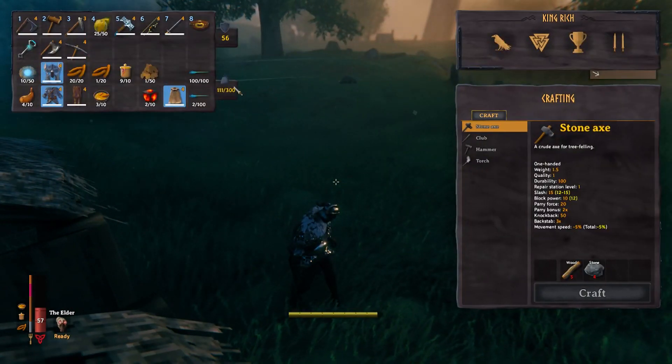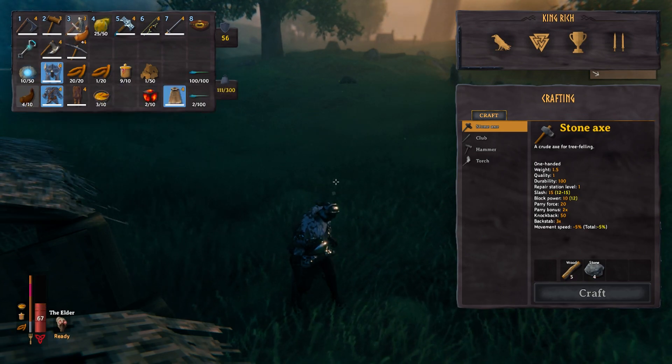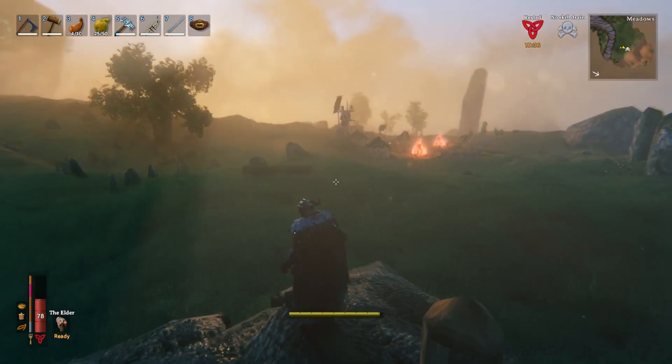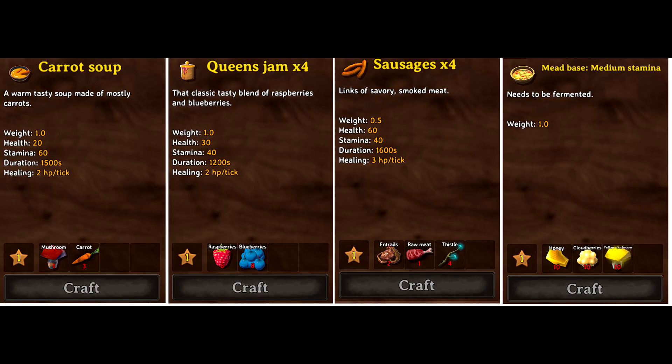The first thing we're going to go over is food. The most important thing here is stamina — with stamina you can avoid getting hit for a long time. I personally took carrot soup, sausages, and queen's jam. You're also going to need a fermenter to make stamina mead, which is really important. If you don't manage your stamina properly you'll run out fast since you're firing arrows constantly. The stamina mead helps your stamina regenerate a lot faster and keeps you in combat longer.